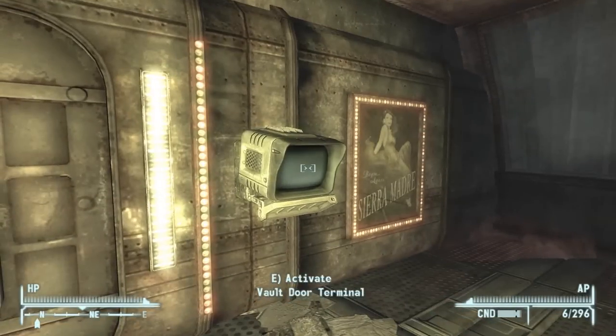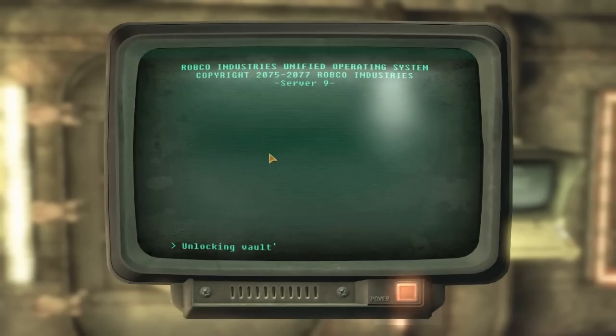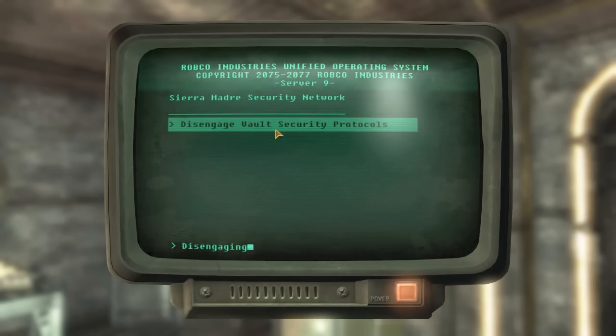Head towards the vault itself and go on the terminal just to unlock the door. Use the only options available to unlock it. When you head inside, turn to the right and access the security terminal, then disengage the security measures.